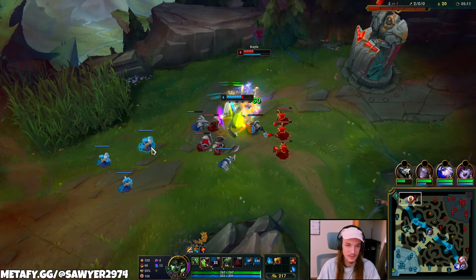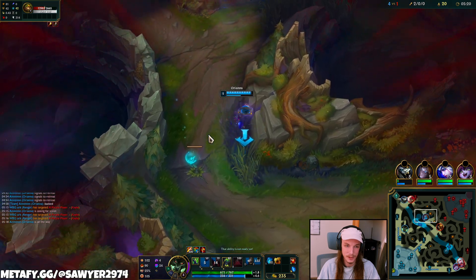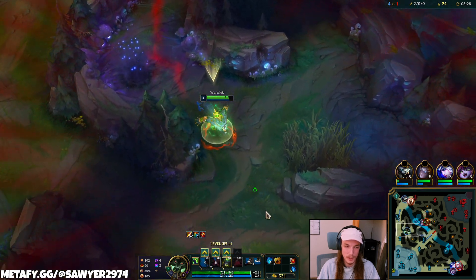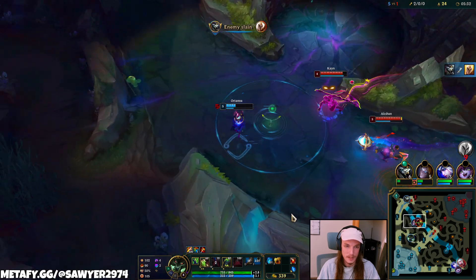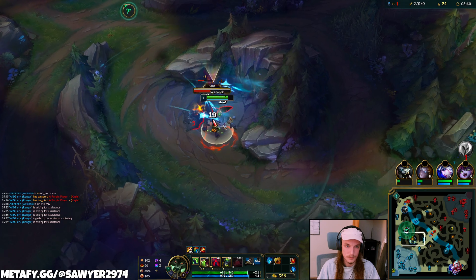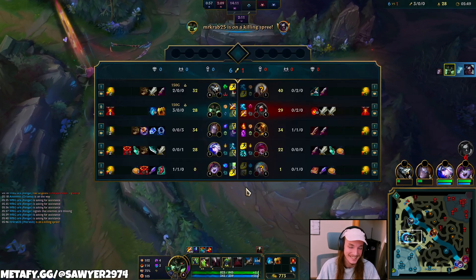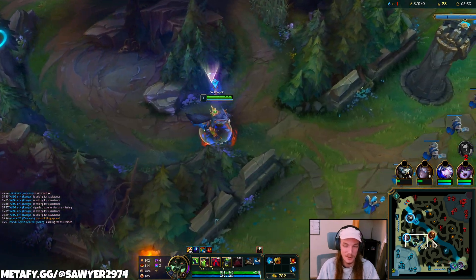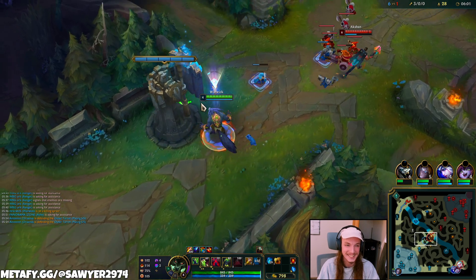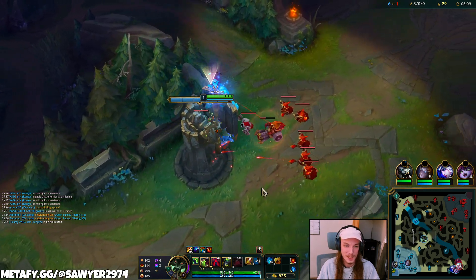I'm gonna full clear down to the bot side. These guys are getting crazy up here, but how do I get involved? Orianna's already on the way, so I'll just stick to my path here. If I spend too much time looking for other plays before I get level 5, it's kind of a waste. Orianna's fine... I think she's not fine. She's pissed. She does all that work and we just steal the kill. Warwick's job? Well done. He's full muted, little do they know.